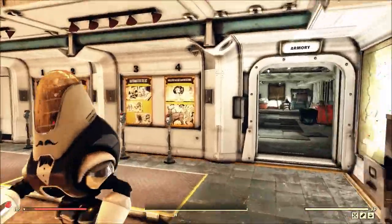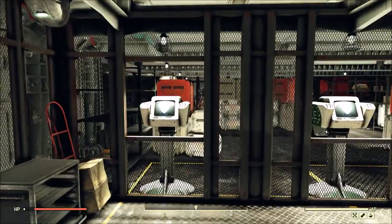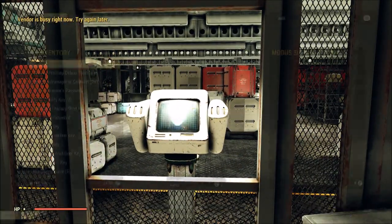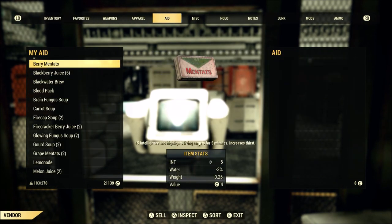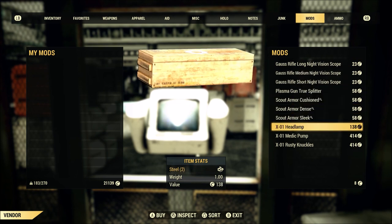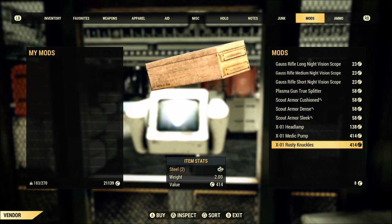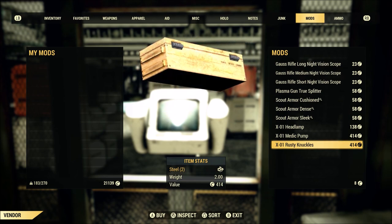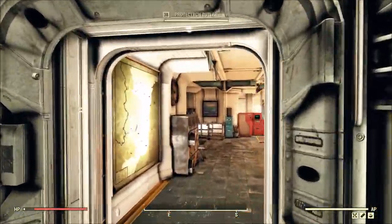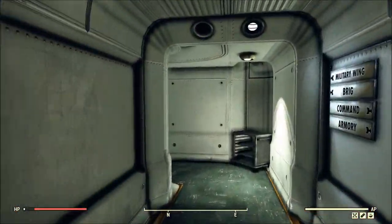The first is the vendor back here behind the room where we get all the information on new codes, and this is where for a long time it was the only place to get X01 power armor mods. It is a random chance which mods spawn when you enter a particular server, so a lot of people spend a lot of time server hopping trying to get the exact mods they wanted for their X01 armor.